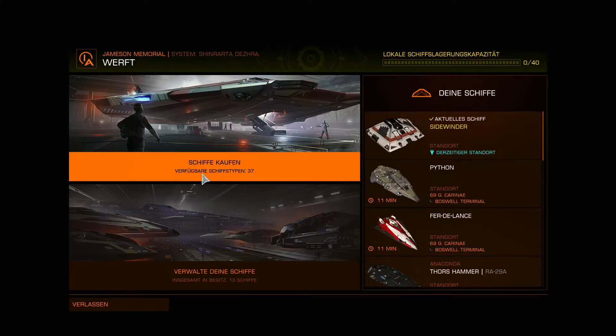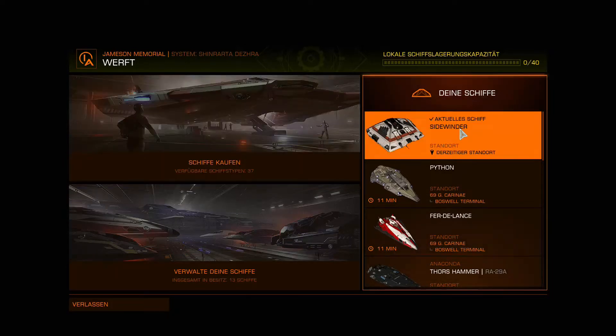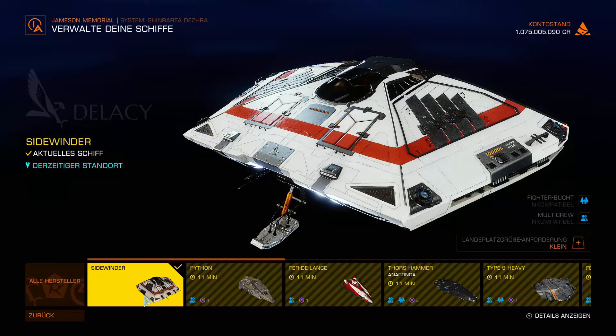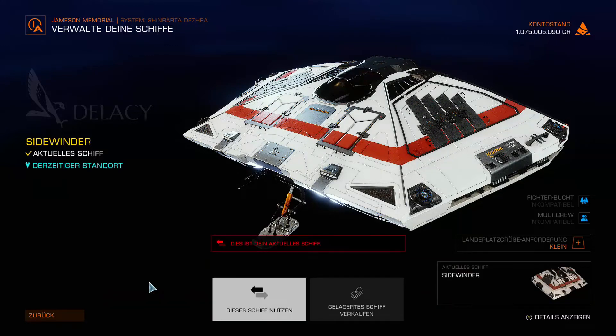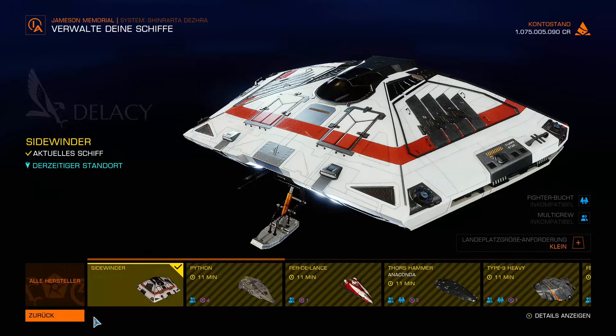Das Menü, was wir dann bekommen, sieht genauso aus wie auf der Station – einmal die verwalteten Schiffe. Das können wir noch mal aufrufen. Um das jeweilige Schiff anzuwählen, muss man es direkt anklicken, und dann kann man auf 'gelagertes Schiff verkaufen' gehen. Dann sehen wir den aktuellen Wert für den Verkauf unseres Schiffes. Grob gerechnet waren es knappe eine Million plus 300.000 dazu – also hätten wir etwa 1,3 Millionen zur Verfügung für den Kauf eines neuen Schiffes.